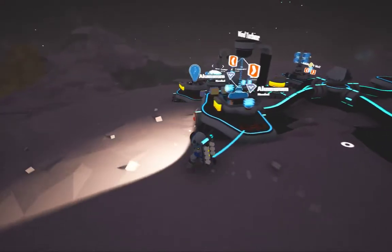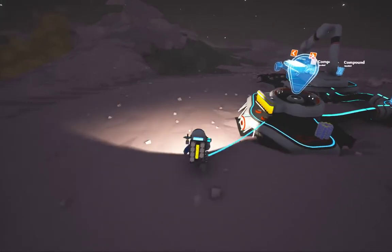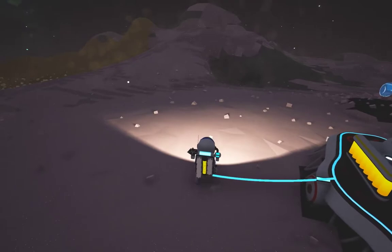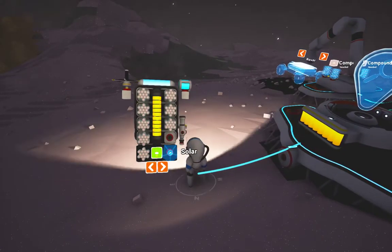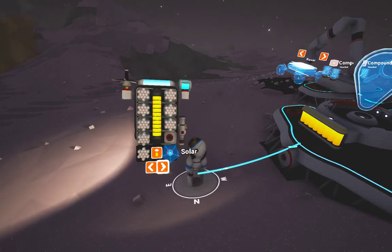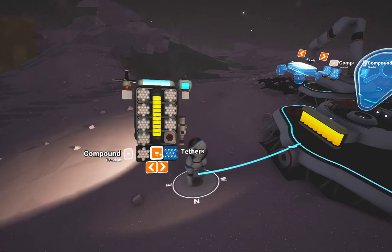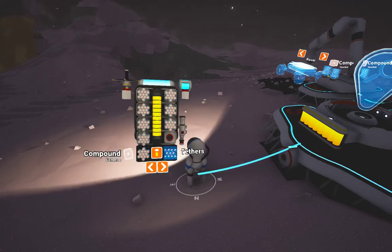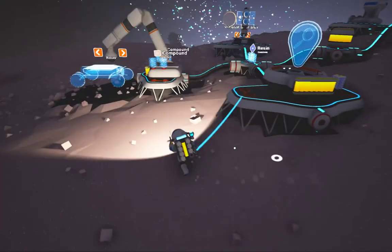So I thought, before I start recording, I was going to run into this cave, grab a bunch of compound, craft up some filters, run down into the hole and find my truck. But apparently, whenever they changed the research, they changed what I have researched. When I first opened up my backpack, I had power cells selected and available to craft, but I immediately changed it away from that to look for filters. And lo and behold, I don't have anything researched.